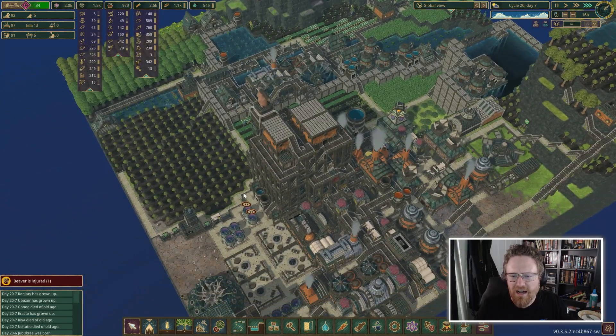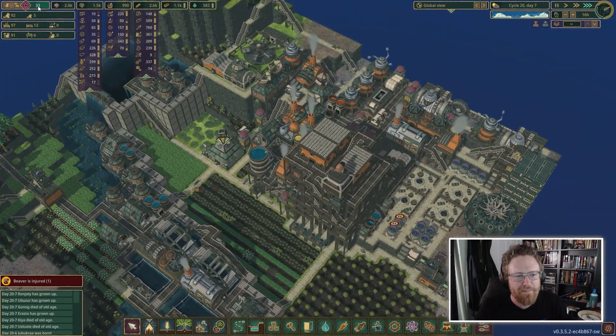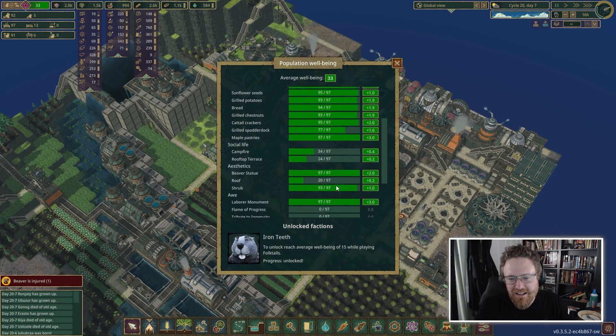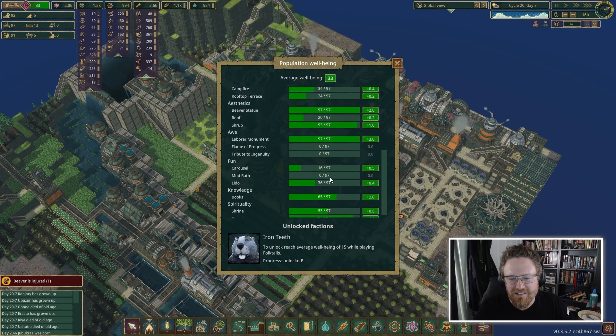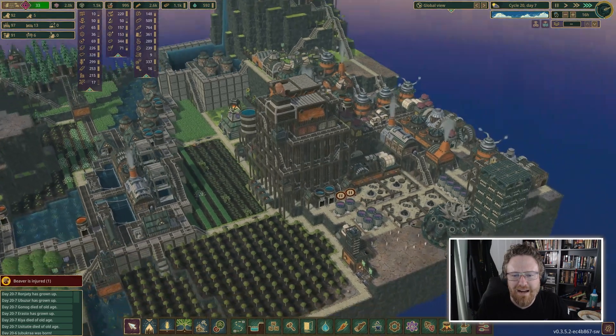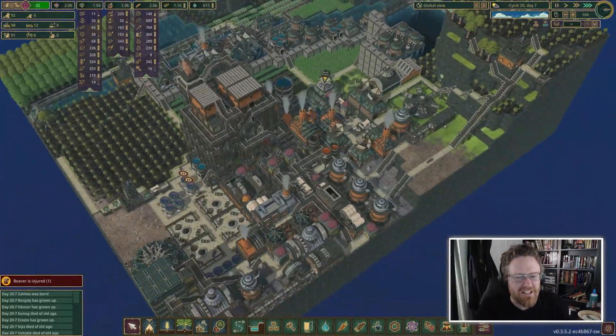We're taking full advantage of all the resources here. We've built up our population to support it — we've got a happy bunch of beavers. Their average wellbeing is 33, varying from about 31-32 up to as high as 35-36, depending on which beavers get to which sources of entertainment at what rate. By and large, I think we've done what we set out to do here.